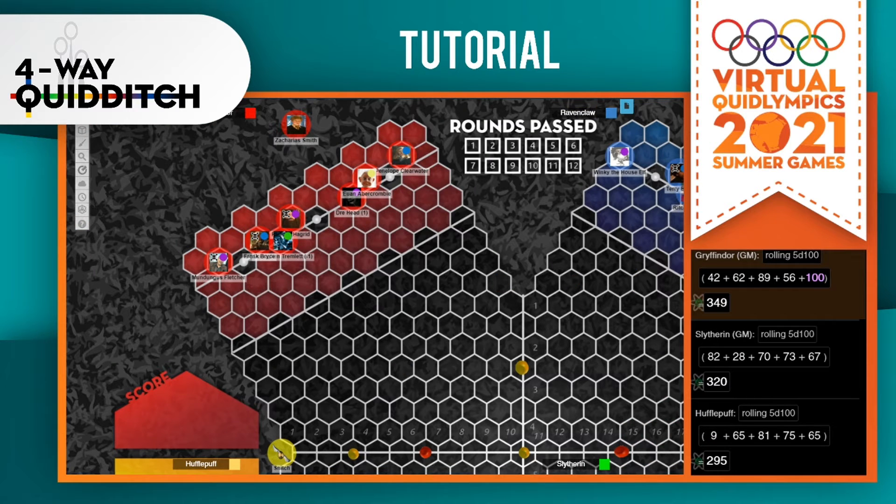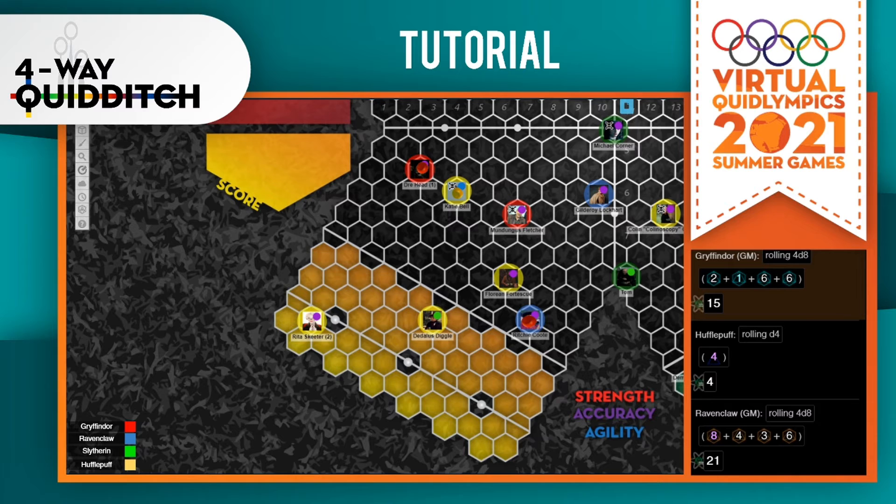Most of the rules in four-way quidditch are pretty much exactly the same as regular quidditch with a few differences. When you are moving, instead of using 3d6 for movement you will actually be rolling 4d8. You move four characters at a time instead of three. Shooting on the hoops is also a little bit different in four-way quidditch.